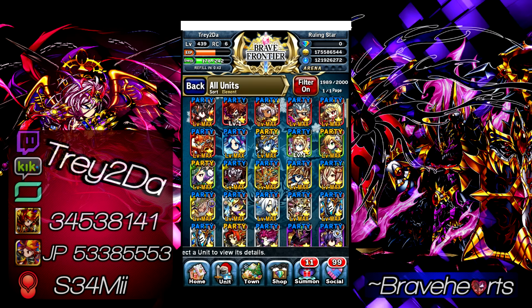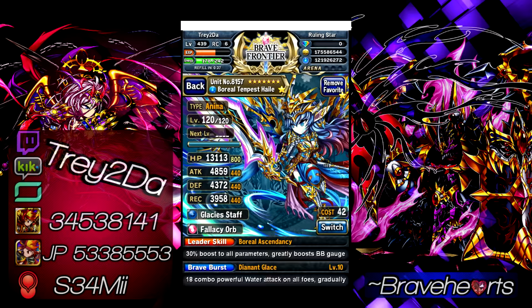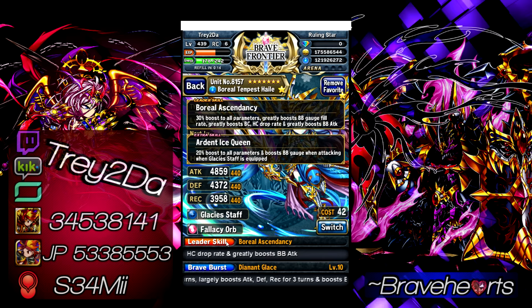Our number 5 unit on this list — in my opinion, the number 5 spot goes to Boreal Tempest Hale. Hale is a very solid unit, she's very very versatile. You can pretty much use her for anything, and that's what I really like about her. Let's get into a quick discussion of her capabilities.